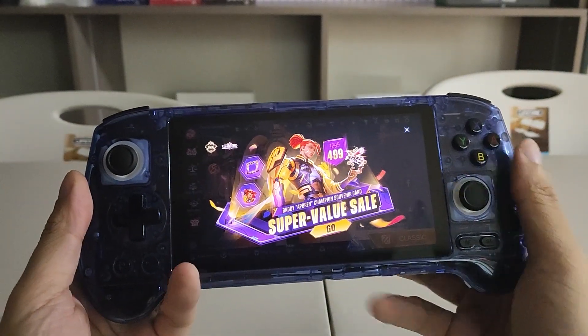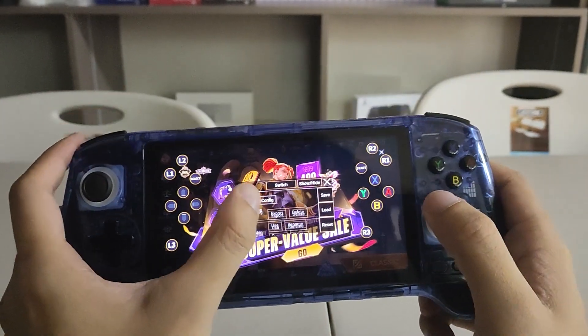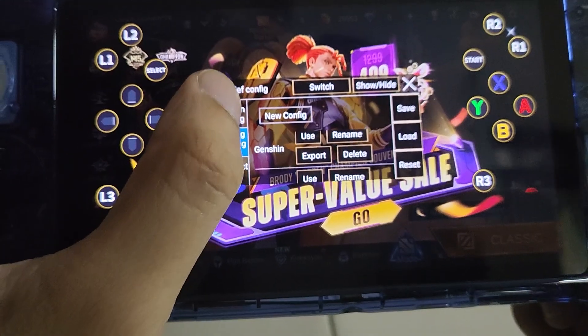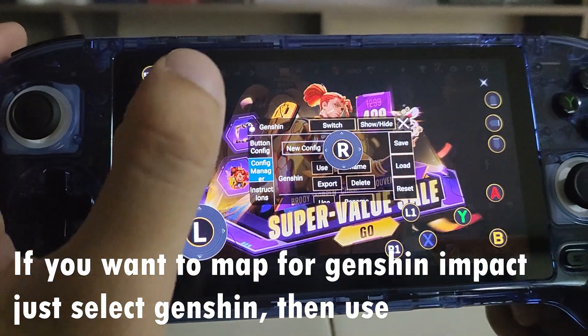Hold that button, then it will show this kind of screen, then configuration. You can see that it already has a pre-map for Genshin. Use that — that will be for Genshin.